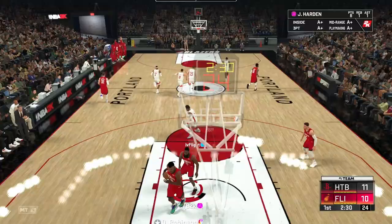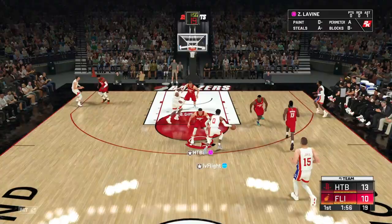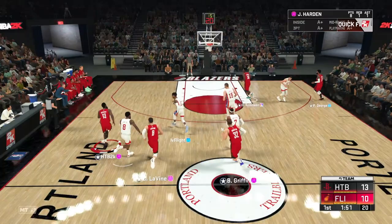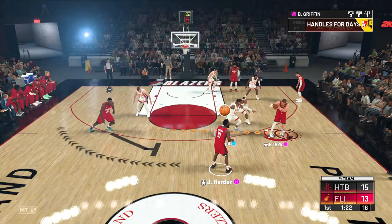Going to Harden — behind the back, step back. Catch and shoot, green bean. I love that jumper. Now that Harden's got takeover, we can get to work. Cross him up, behind the back, step back — double. It's still too slow when someone tries to contest, but that one's green bean. Let's try to get a bucket here for Harden and close this quarter out with a buzzer beater.